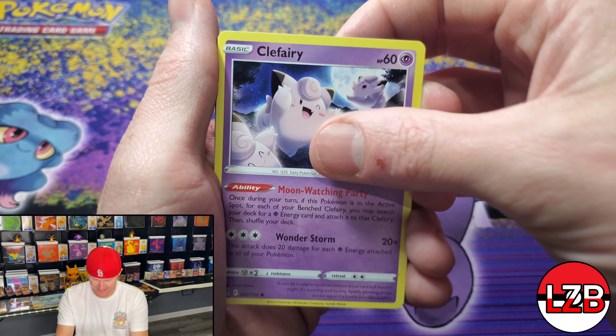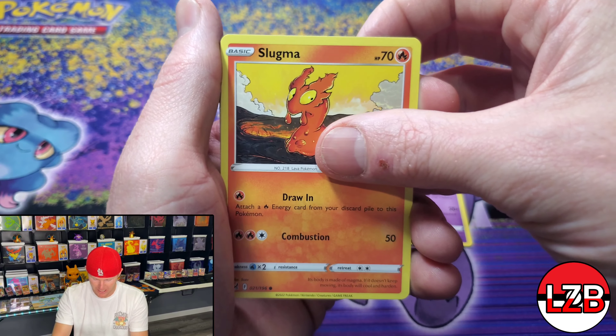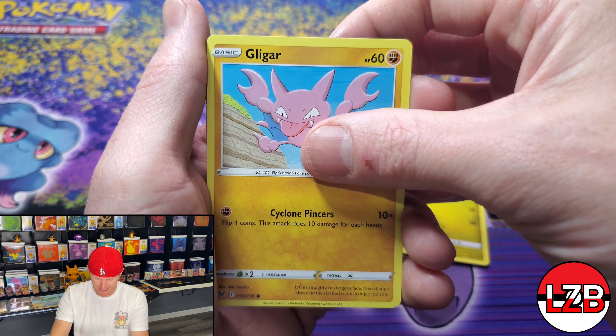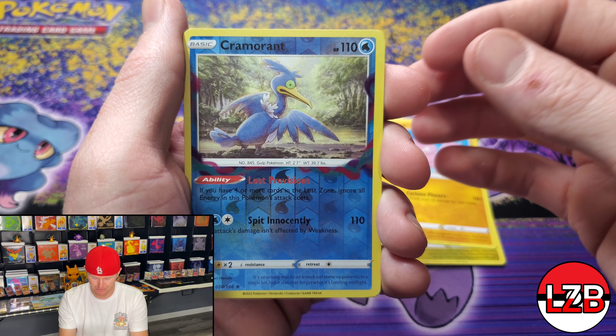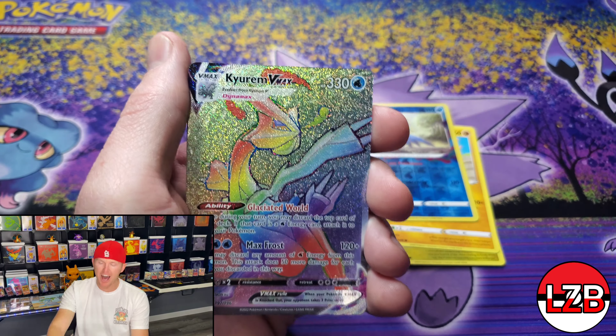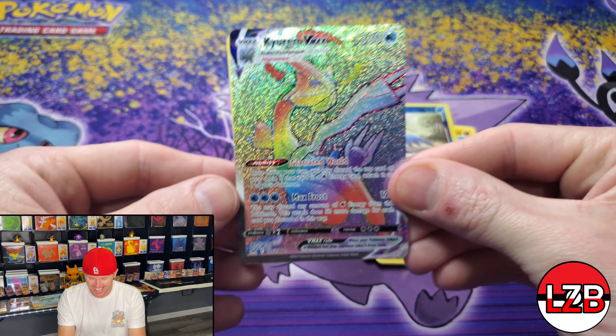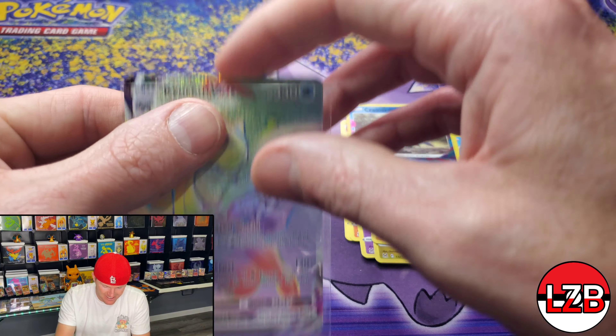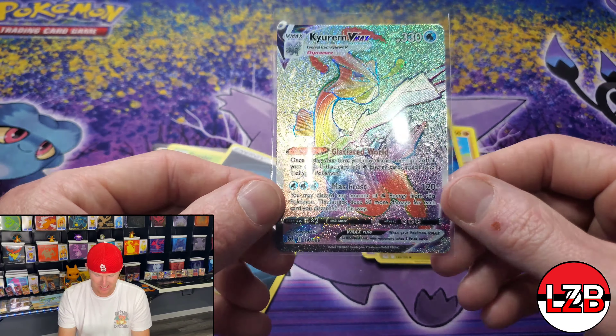Last Pack Magic — make sure you're liking and subscribing, you know the drill. Got a lot of videos coming out, stockpiled on the backlog. Not a financial advisor by any means. Clefairy. Last Pack Magic — I have a good feeling about this last pack. We got Gligar, a Reverse Holo Cramorant — that was like number four for Cramorant today. Oh — we got something good! Kyurem Rainbow Rare VMAX! Does that take the win? I think so — you guys decide. That's heat right there. Rainbow Rare — Last Pack Magic again!